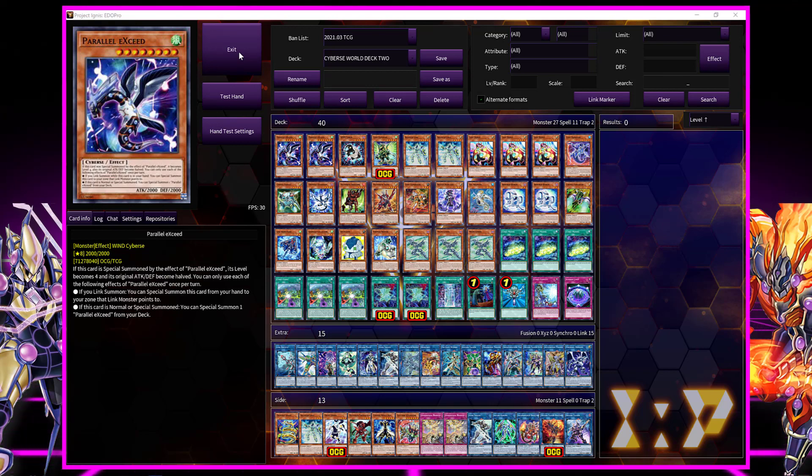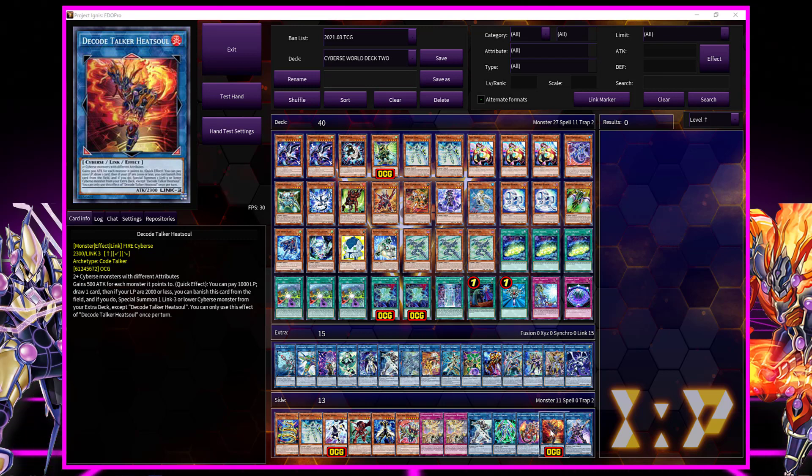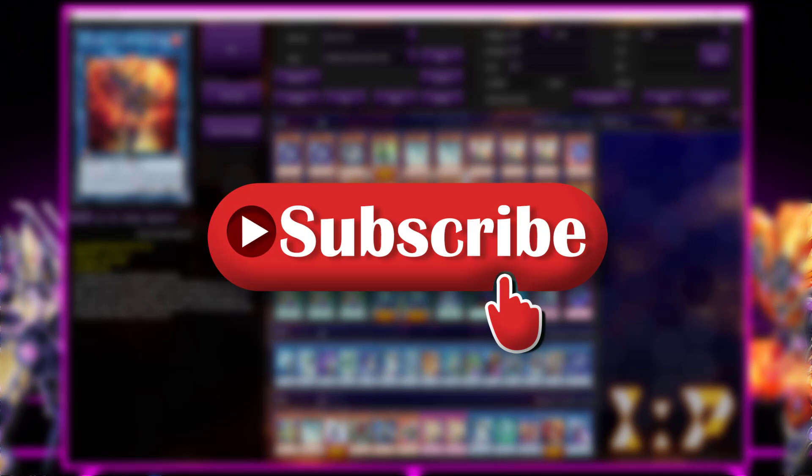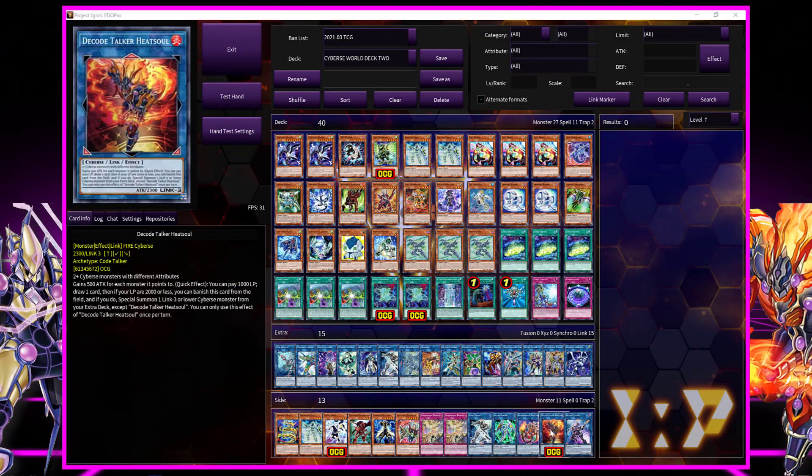I hope I answered most of your questions, especially the ones from Facebook asking why I was playing Decode Talker. Now you know — and not only Decode Talker, you can play Decode Talker Extended and Heat Soul too, especially when the TCG gets them. This type of deck will be able to pull that off and maybe you guys can find a competitive build and tweak it. If you enjoyed this video please hit that thumbs up, show some love to the channel, thanks for watching, and I hope to see you at the next video.